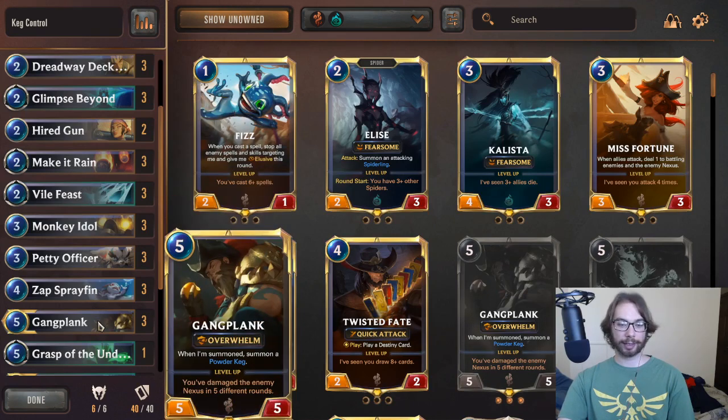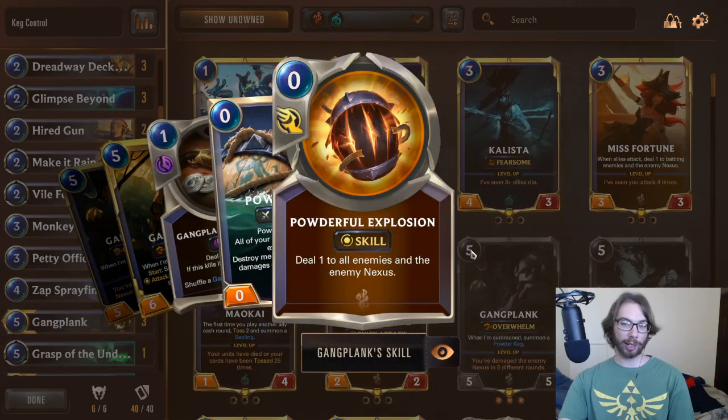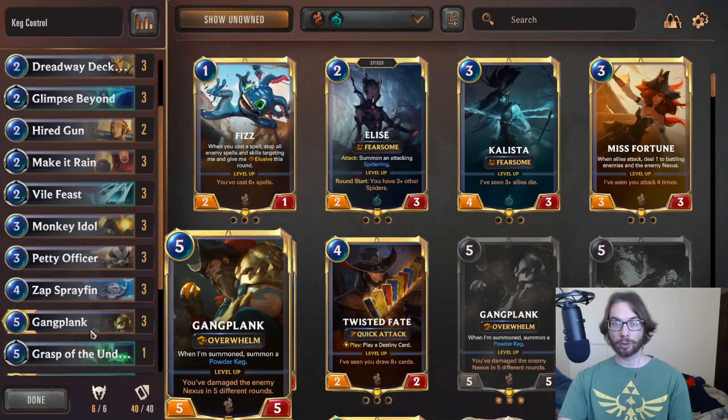You also have things like Gangplank. When he is leveled up, he will activate his Powder Fool Explosion, dealing one damage to all enemies and the enemy nexus. That skill will also gain a boost from the Powder Keg, damaging by two instead of one.